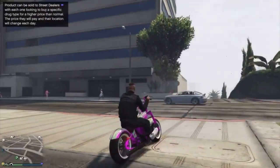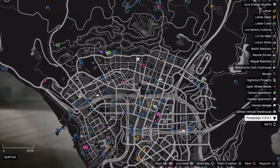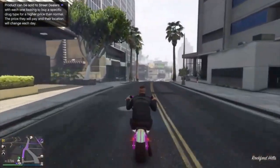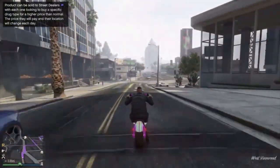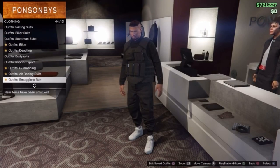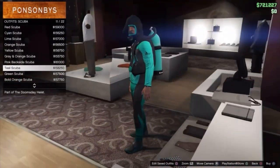Next up, I'm going to be showing you how you can get the glitched modded flip-flops from the scuba diver gear. First up, you want to head on over to any clothing store. Once here, scroll down until you find the scuba diver gear, then select any colour that you want — I'm going to select the simple teal. Then you want to go over to any body of water, jump in, then go into the interaction menu, style, and scroll down to walk style.